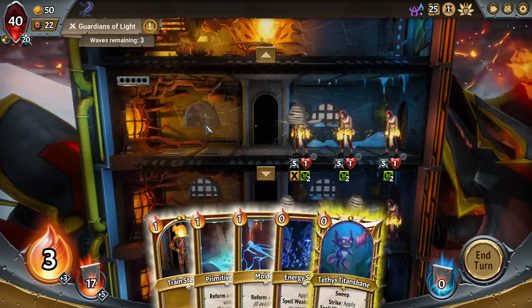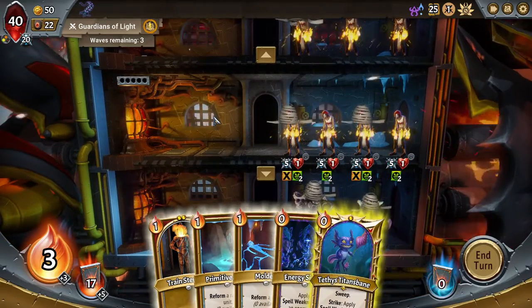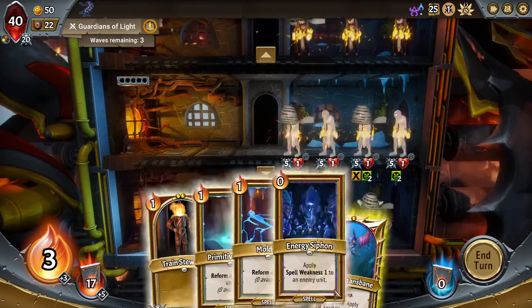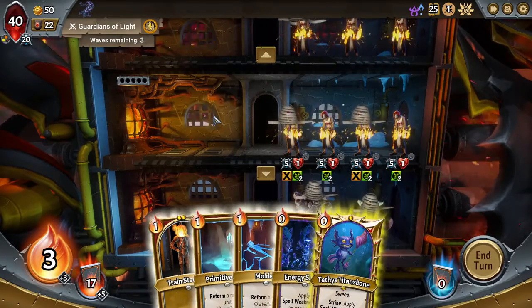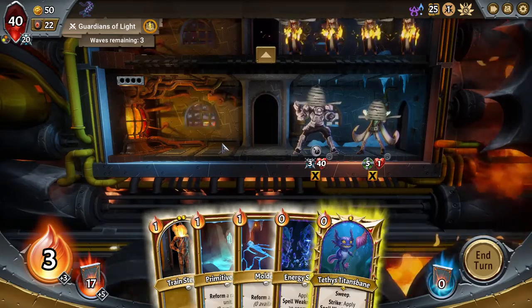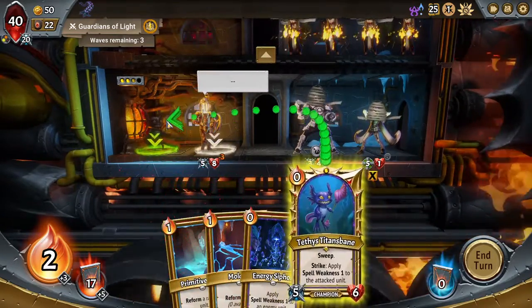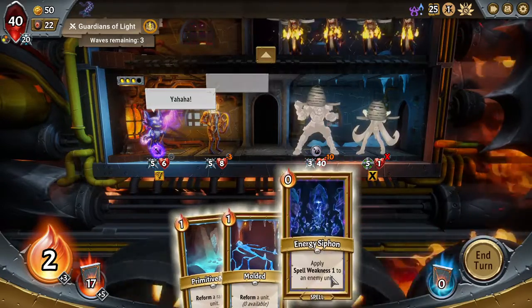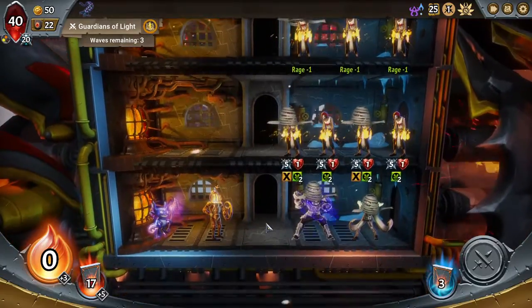This looks like a triggered ability, so this won't be getting rid of the Rage. But either way, I think we'll plan to take a little damage and get our Trial going. It looks like the Silence gets rid of the Sleigh Shield but not the Rage — that's fine. Unfortunately, we didn't draw a single Frozen Lances here. Bit of a tough start, and the bottom floor has less slots — also not good. We do want our Champion down there, so this is not the start we were looking for.